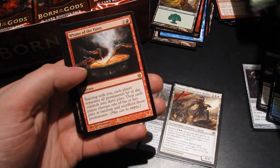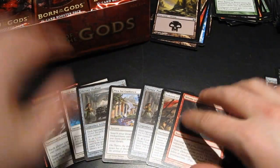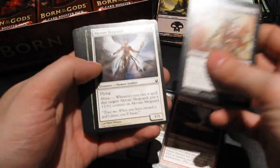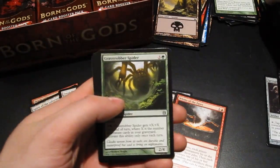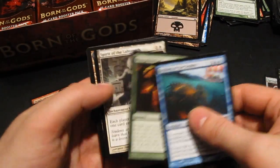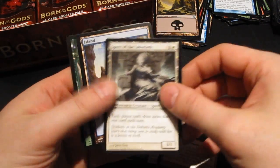Whims of the Fates is the rare. Still no mythics, but I guess I'll even out before the end of the box for sure — should be looking at four or five mythics hopefully. Another Spirit of the Labyrinth — I'll take it. Excellent.